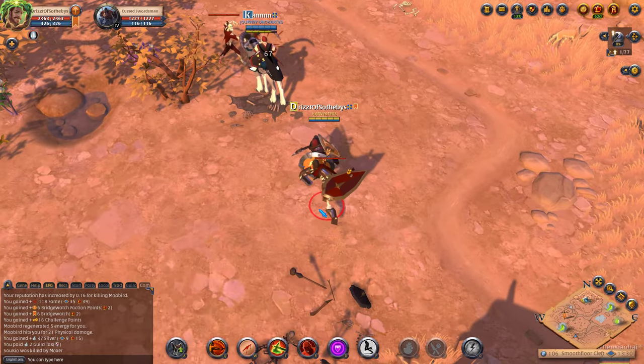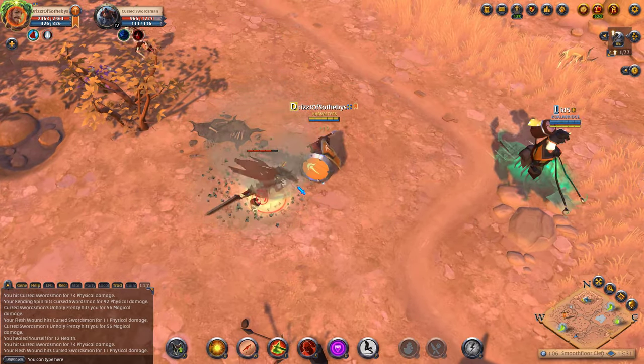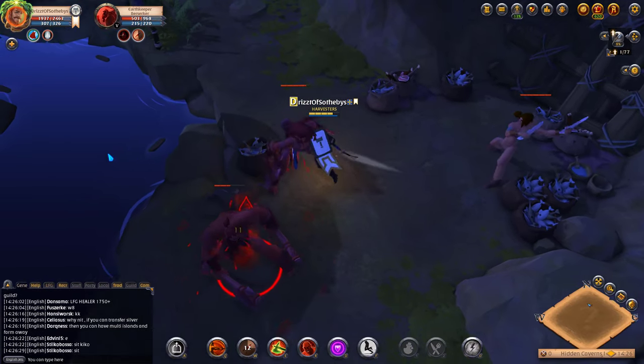For example, a Bridgewatch cape can create a sandstorm that slows and weakens enemies. Fort Sterling capes can remove movement impairing and debuff effects from you, so you don't have to stay rooted, slowed, or weakened.